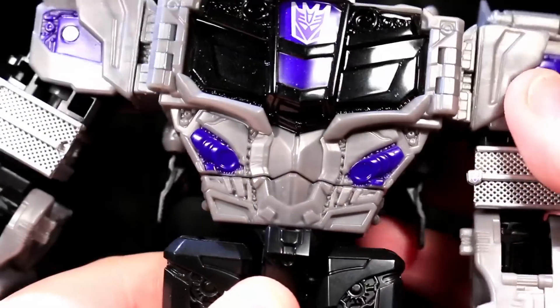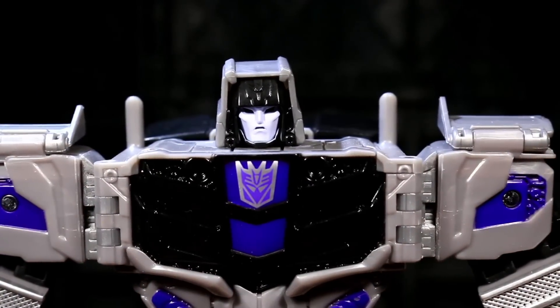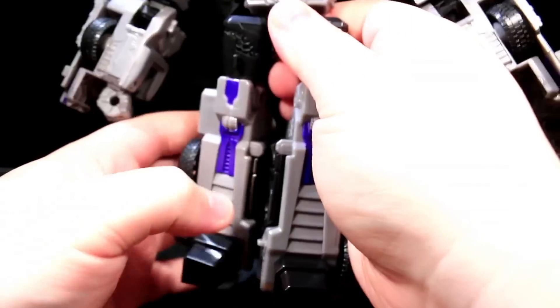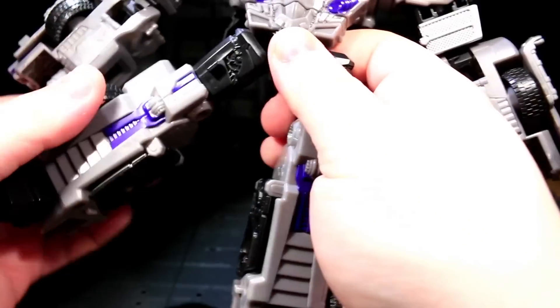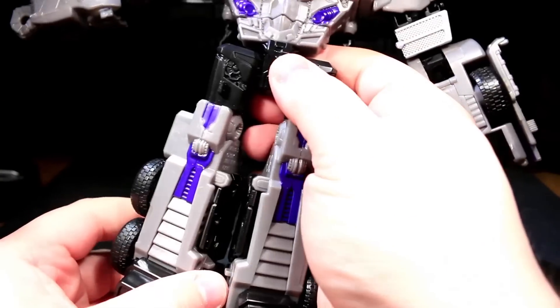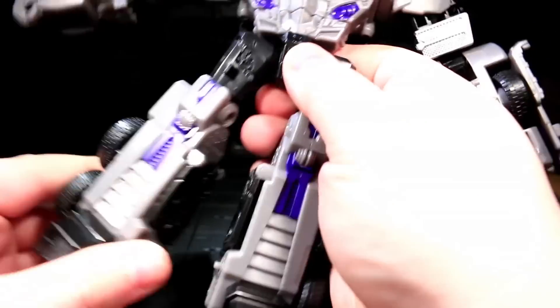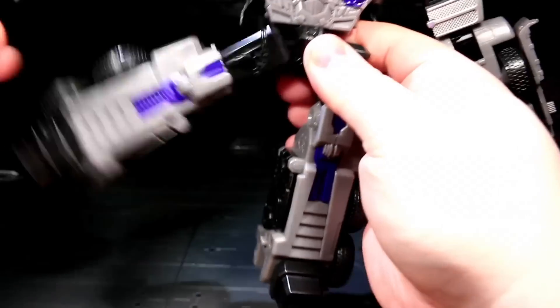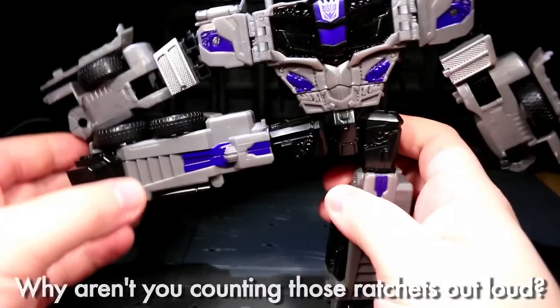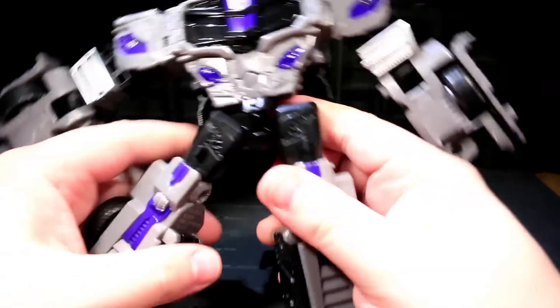His waist feels actually a little bit tighter than Optimus's, which is kind of cool. But the hips are where things are identical yet slightly different, and maybe a bit for the worse. His hip ratchets are way less tight than Optimus's. Optimus's were tight to the point of click-click-click. These are the complete opposite — they'll hold position if I move them around a bunch, but if I tap it, it goes all the way and doesn't hold.